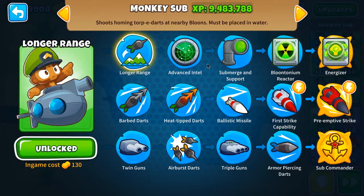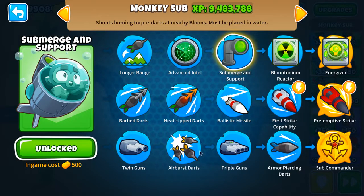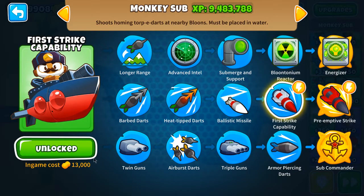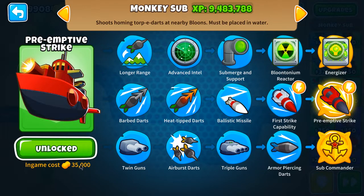That was the harder part. The cost of submarines is quite cheap — first and second upgrades are quite cheap, third upgrades also pretty cheap. The only difference is in the middle path, which is more expensive because you gain the activated ability. The fifth upgrades — except for the Sub Commander — are pretty standard: 25k, 35k, and 40k are pretty standard fifth-upgrade costs.